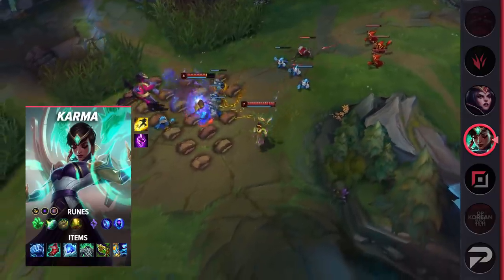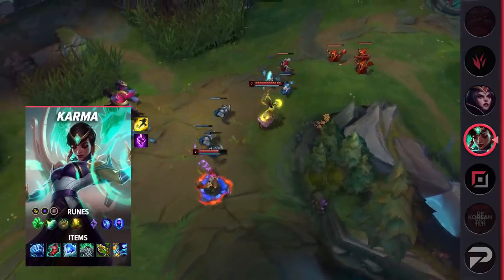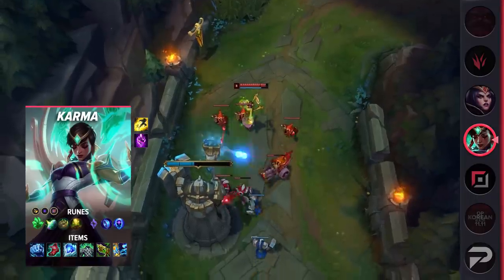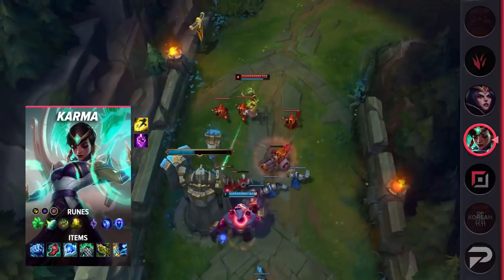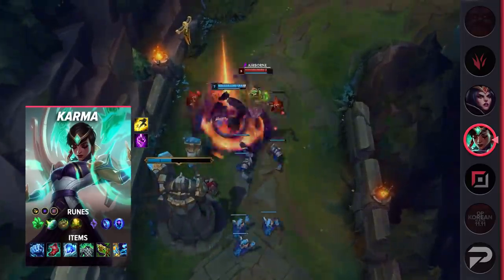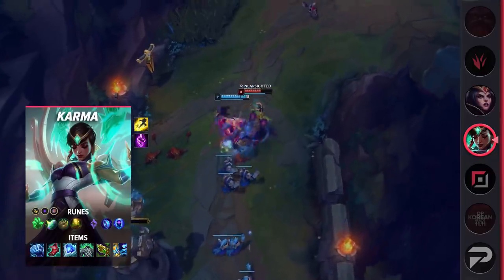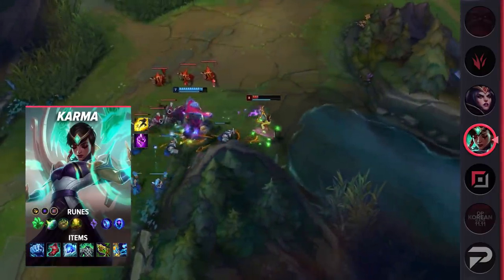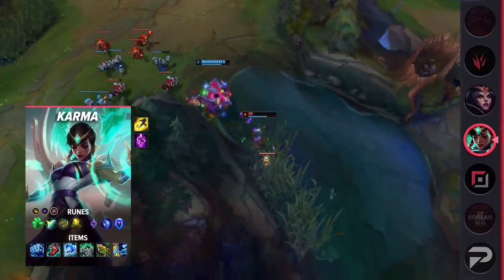While Frostfire Gauntlet is a little bit weaker for ranged champions, Karma already has a bunch of crowd control and poke to work with. Instead, the item continues to synergize with her playstyle and provides extra durability. For runes, you'll be running Grasp with Conditioning, Shield Bash, Bone Plating, Revitalize, Manaflow Band, Transcendence, Attack Speed, Adaptive Force, and your choice of a defensive rune.